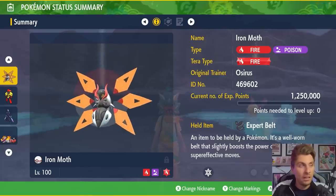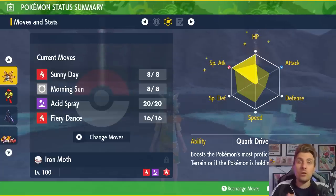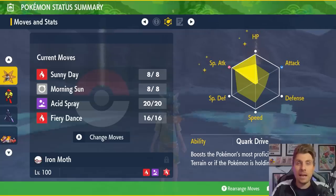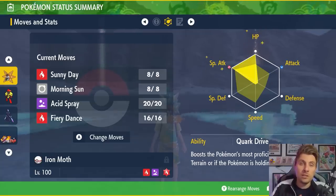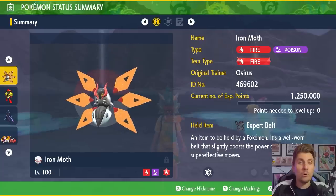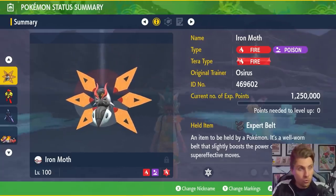I really think Iron Moth is going to do very well against Hisuian Decidueye. If it turns out to be predominantly a physical attacker, you could take the HP EVs out and put them into defense — so 252 Special Attack, 252 Defense, and the remaining four into HP. But otherwise this is a fine set to go in with, and probably one of the best Pokémon to prepare ahead of this raid.